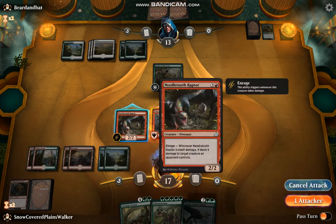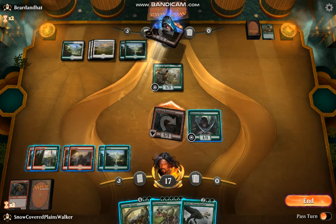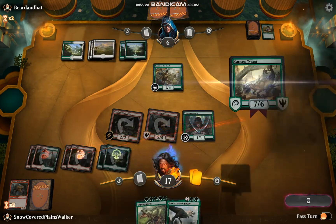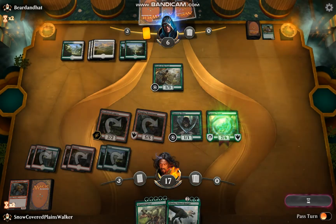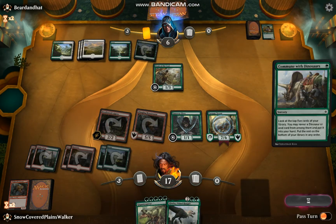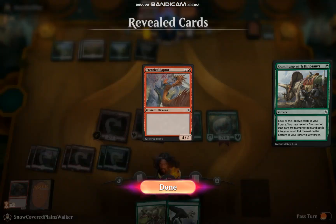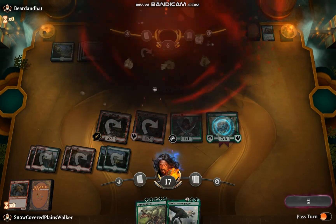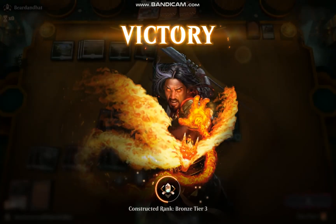I'm going to go to combat first. Let's go ahead and get in with these two again, and then second main I'm going to slam this Carnage Tyrant. Let's see if they scoop. Frenzied Raptor — no big deal. And there's the scoop. Red-green dinosaurs for the win.